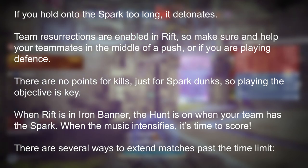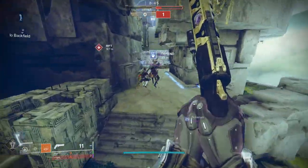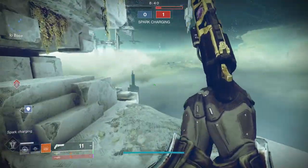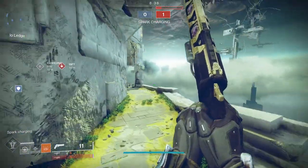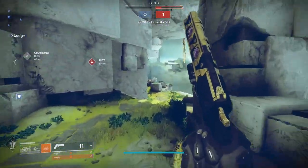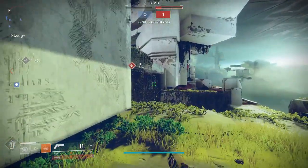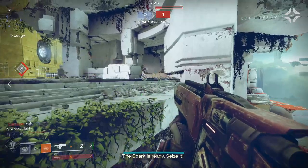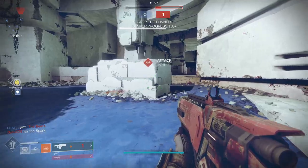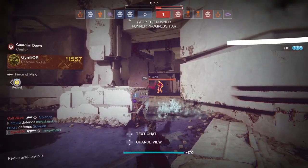There are several ways to extend matches past the time limit. In continuation, if the current spark holder could change the outcome — either the game is tied or they are down one point — the match continues until the spark holder drops the spark or scores. In sudden death, if there's a tie after time is up, the game enters a 90-second overtime where three sparks spawn in midfield. After the sudden death timer is up, sparks stop dropping on death, any sparks on the ground are removed, and as soon as the last spark is eliminated without a score the match ends in a tie.